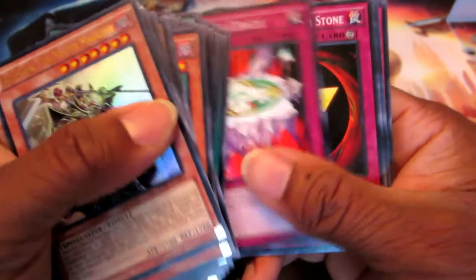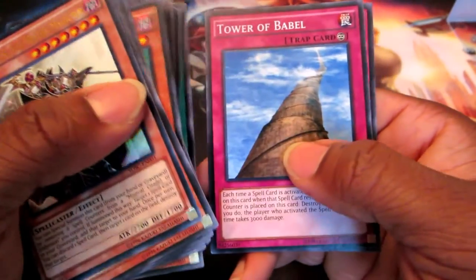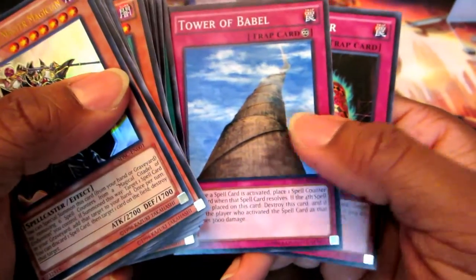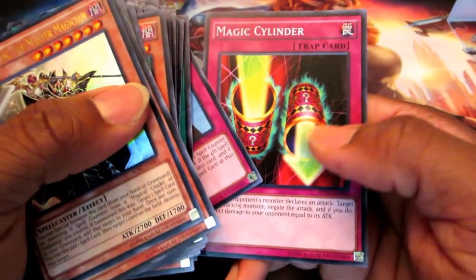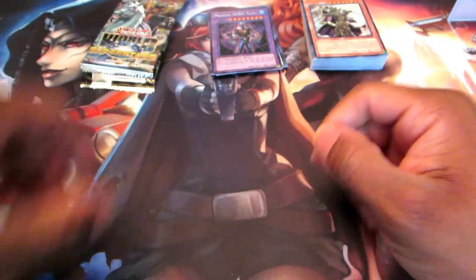Magician Circle. Pitch Black Power Stone — and two of those. And then Tower of Babel. And a Magic Cylinder which, as you guys can tell from many of my deck profiles, I still love using that card. It's an old card, but if the name's not broke, don't fix it.